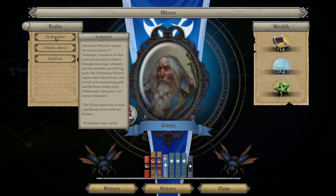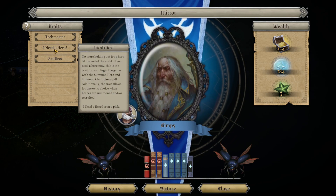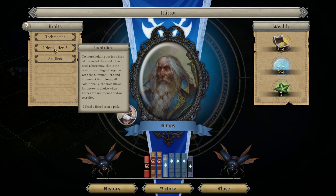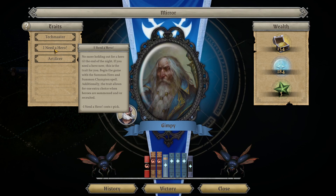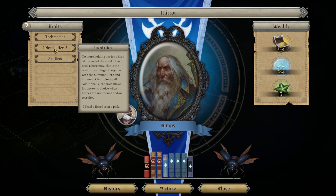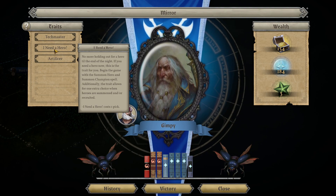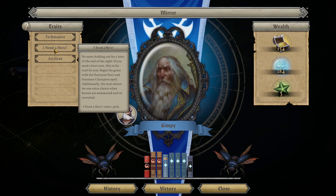That lets you plan your battles more easily because you don't actually have to walk up to the node to see what's in there. You also get a bonus of plus five percent to your research. Then there's 'Need a Hero' - another new trait - which basically starts the game with both summoning spells for heroes, and gives you one extra choice when heroes are summoned or recruited.